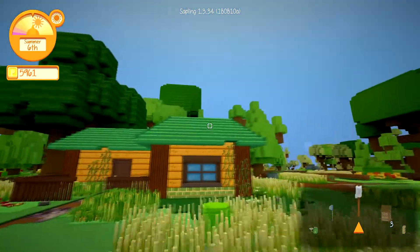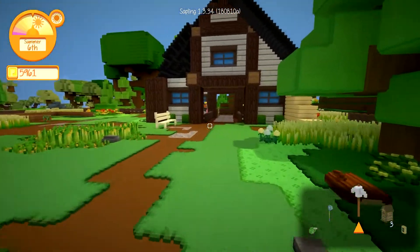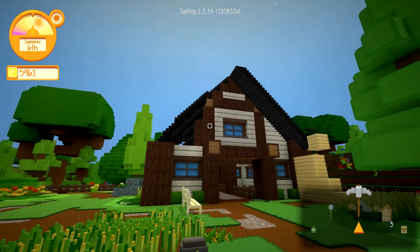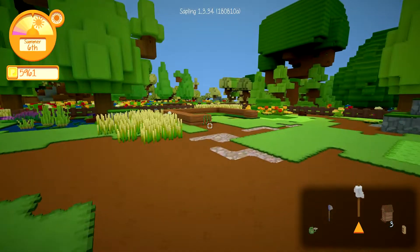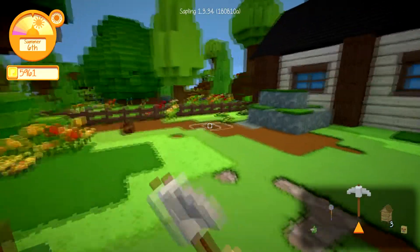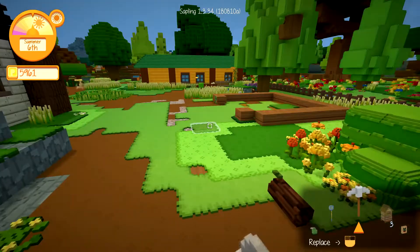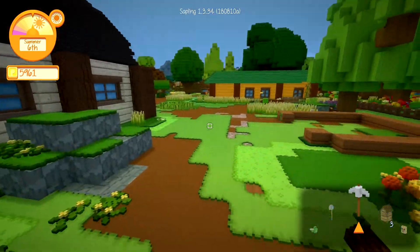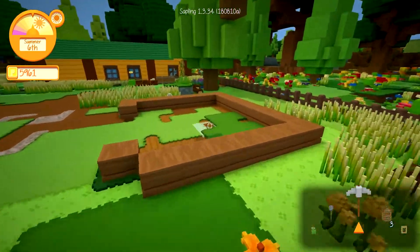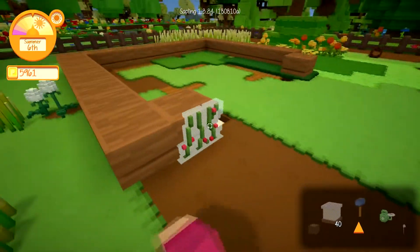Okay the house is going to kind of be here. I'd like to have a path leading to the barn here — ignore this mess, I needed to build it. Then it wouldn't be bad to have the farm right over here, with a chicken coop down there. I think I'm just going to build the farm here, so let's go ahead and work on that.